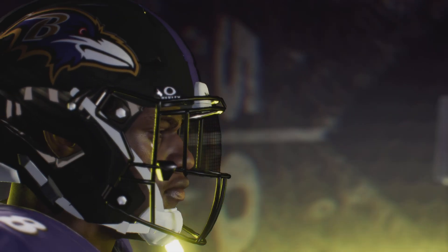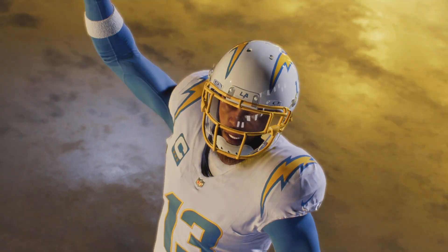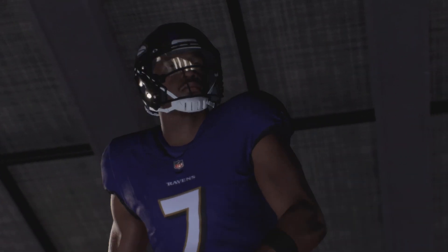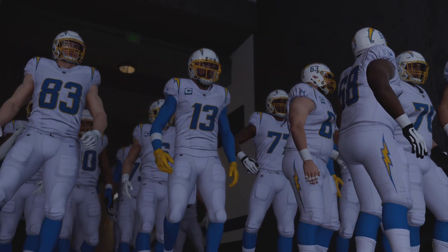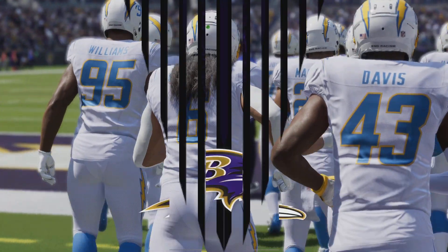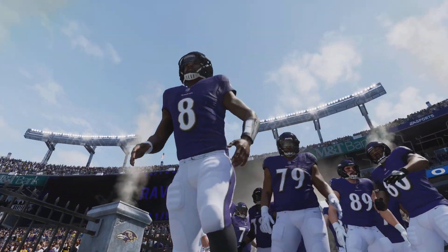It's Madden NFL 24, brought to you by EA Sports. It's the Los Angeles Chargers and the Baltimore Ravens. With Chesapeake Bay gleaming in the distance, we are inside M&T Bank Stadium near the Inner Harbor in Baltimore, Maryland. Today we've got a fun AFC matchup as the LA Chargers take on the Baltimore Ravens.